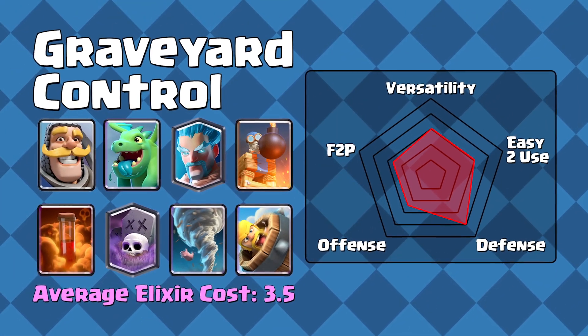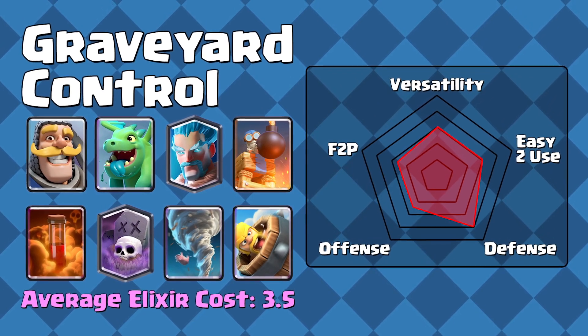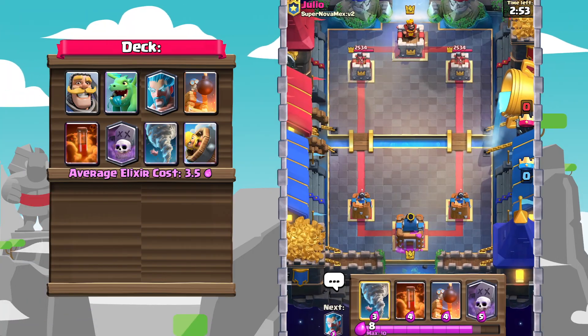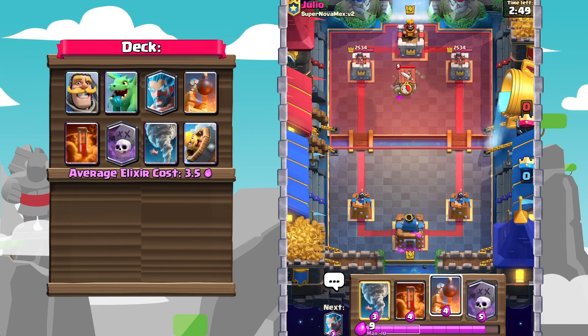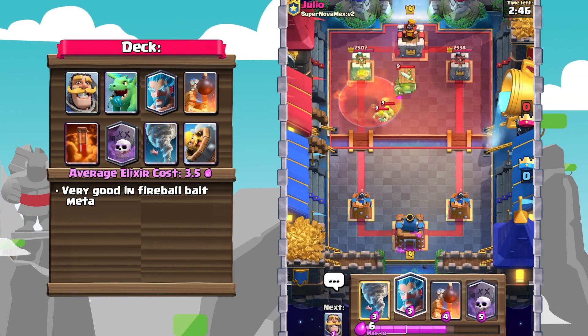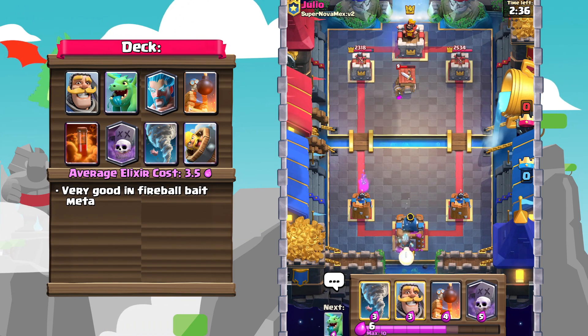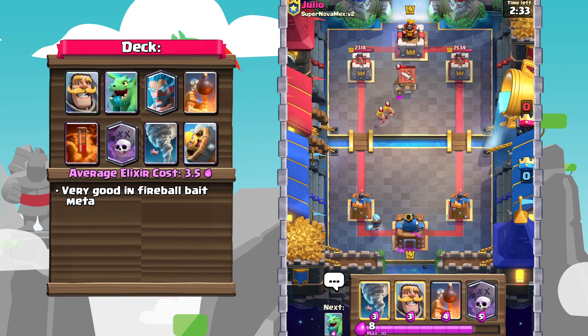Number 2: Splash Yard. Splash Yard is a deck that recently has been doing very well in this meta. And especially with the rise of Fireball Bait decks such as Royal Hogs, cards in this deck such as Bomb Tower, Baby Dragon, and Tornado absolutely excel at just grinding those units down on defense.